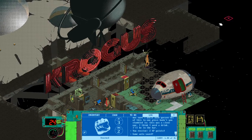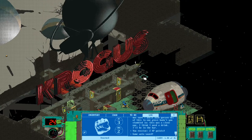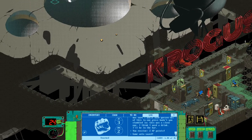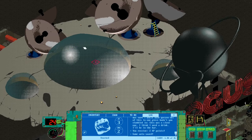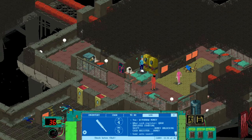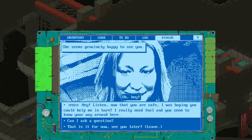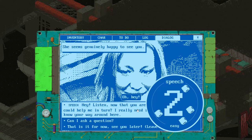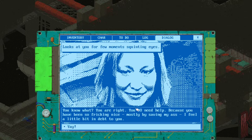Go through this way and right in the middle of the ship, near the dance floor, you will find her. Our goal now is to convince her to help us, and with a good speech skill that will not be a problem at all. The thing is, Ellison has a key card that will open the front door of the ship.